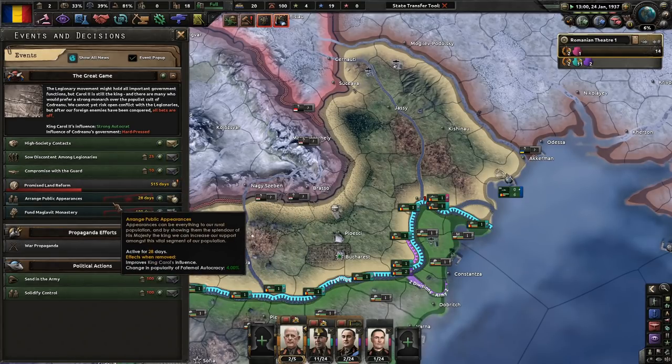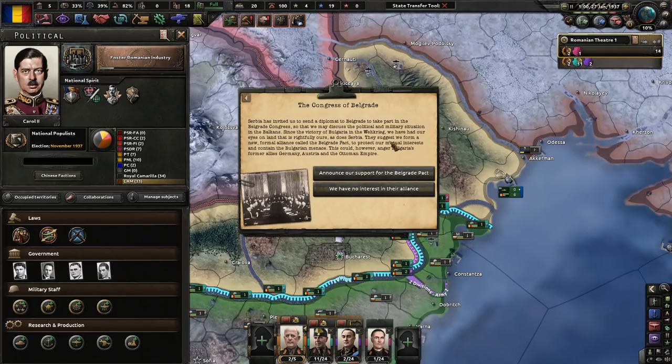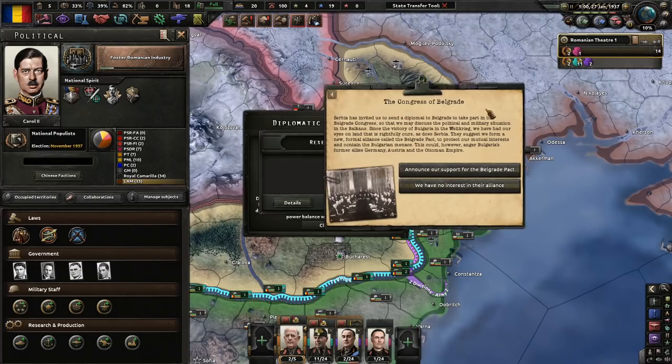Let's fund the Monastery because we like monasteries — nice places to visit. Maybe they'll charge a fee to get in, but that's okay.